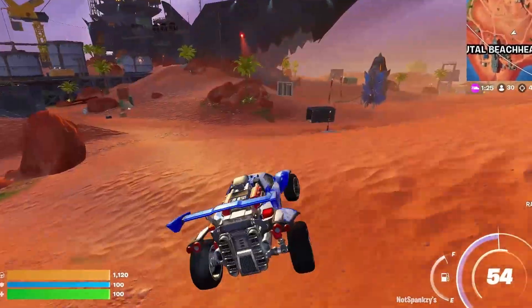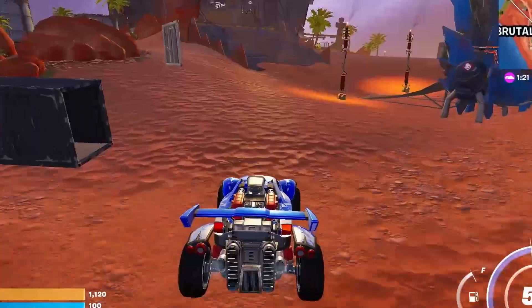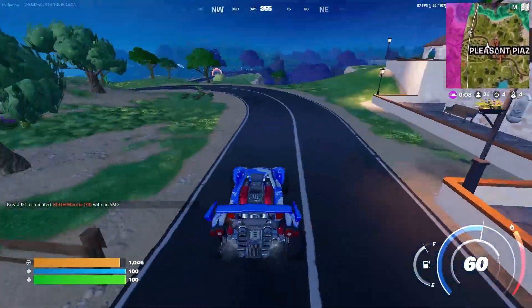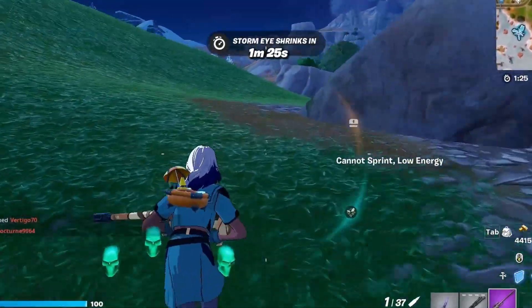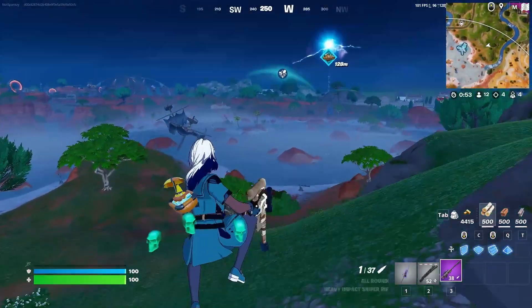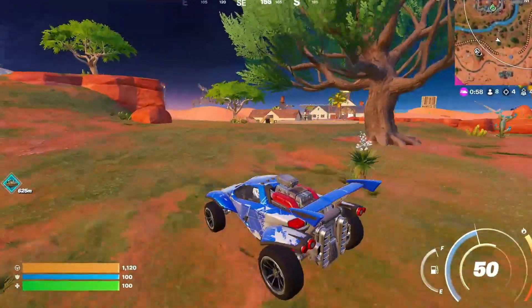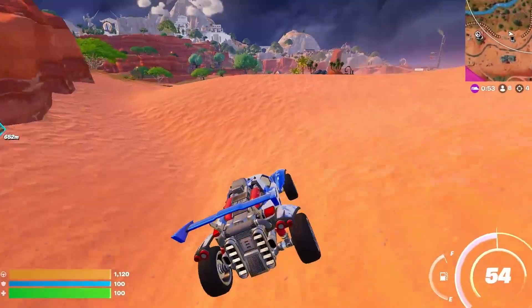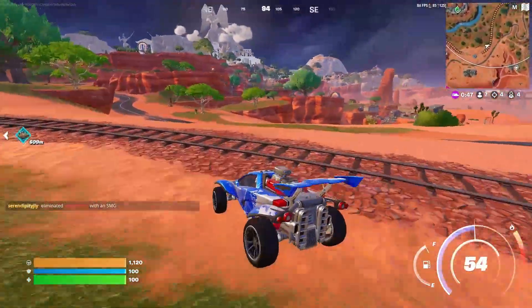Now I need to go find someone. 30 people remain and I have 4 elims — where are all the people at? I have to run into somebody soon, right? I just need to find one more kill. If I can get one more kill I feel like I have a chance. There are 12 people remaining — that'll be a top 10. I'm almost top 5 and I still have not seen another person without a medallion.